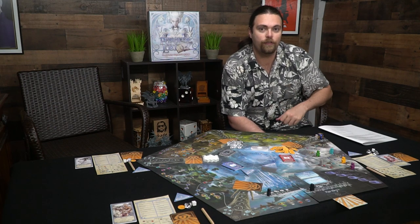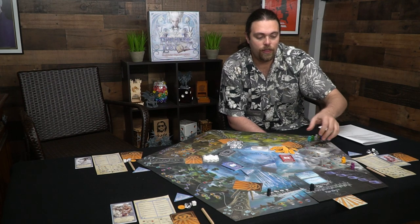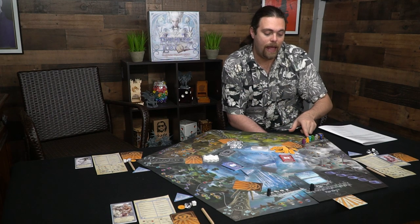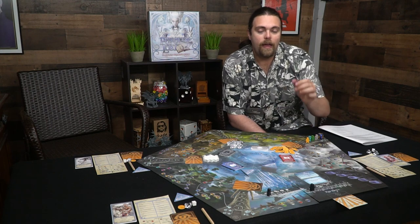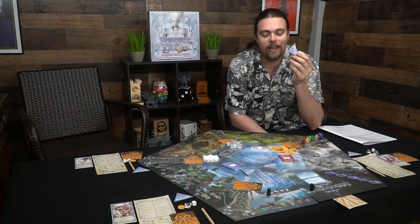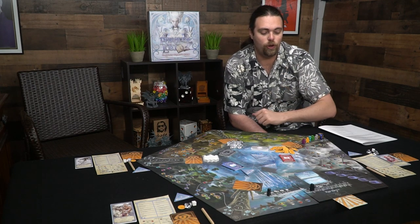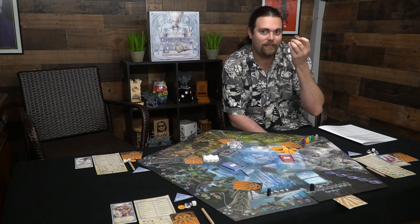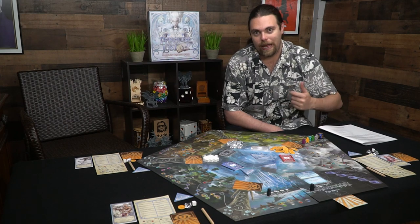When players reach the oracle, they place themselves in order — first, second, third, fourth, fifth. Players who got there first will get one coin and one gem, and everybody except for the last player gets to choose one or the other. The last player gets to look at one of the location tiles and place it anywhere on the track. After that, players spend currency based on the die roll to ask other players questions and obtain more information.